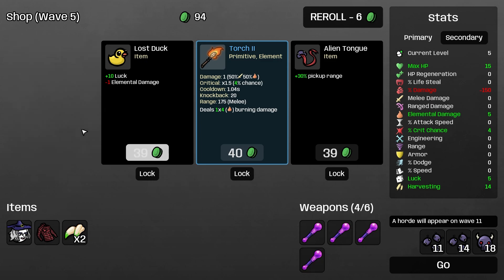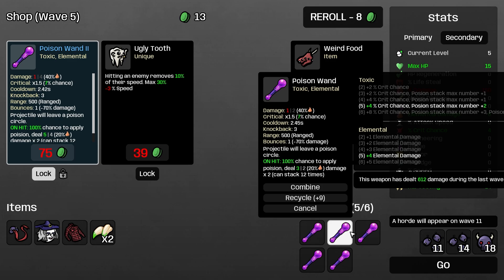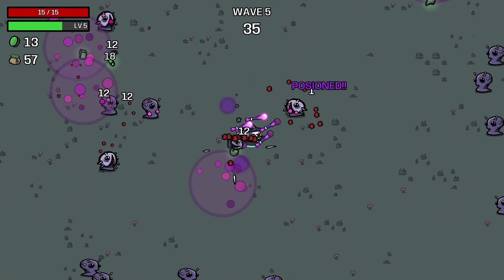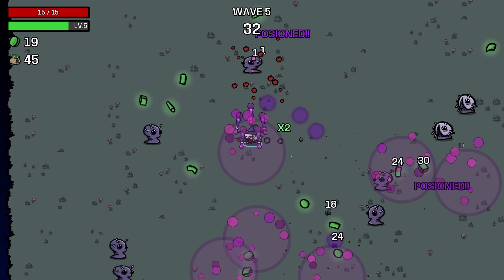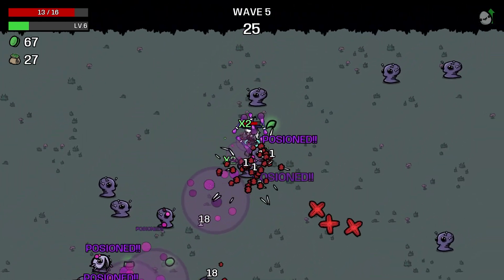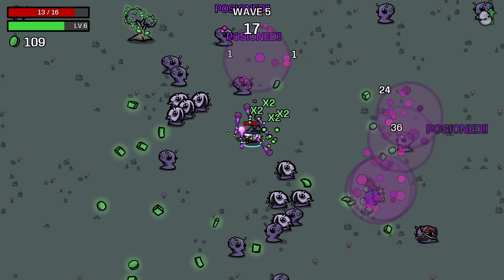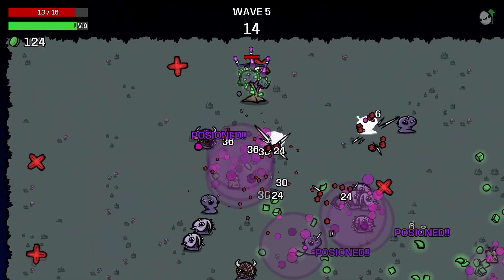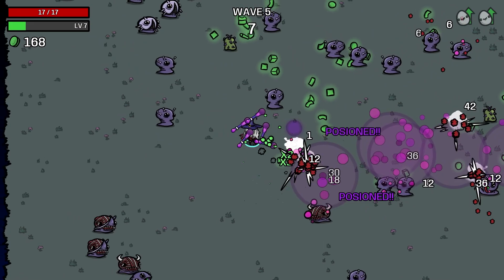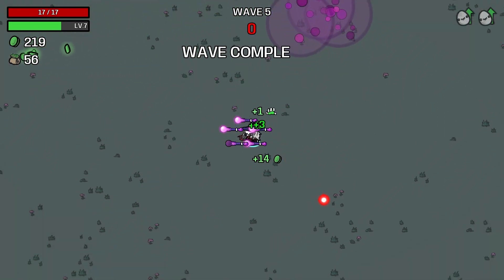Get a poison wand. Pick up range is going to be nice. Another poison wand - there's a blue poison wand. And then we get poison spread on the six toxic weapon, which I'm going to assume works just like burning spread, which is going to be a big deal because everything is poisoned. We just need to do more poison damage. It doesn't scale very hard - it's like 20% of our elemental, but it's also completely unaffected by percent damage. So that's an interesting thing.